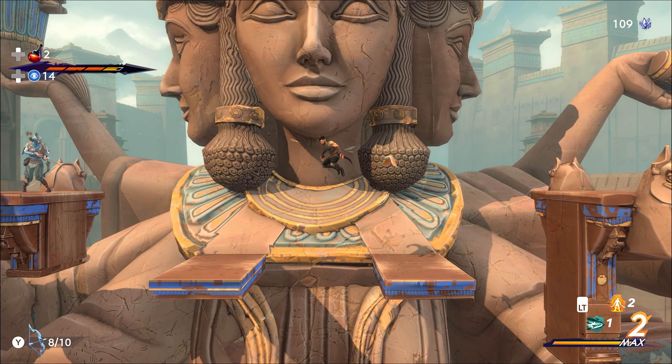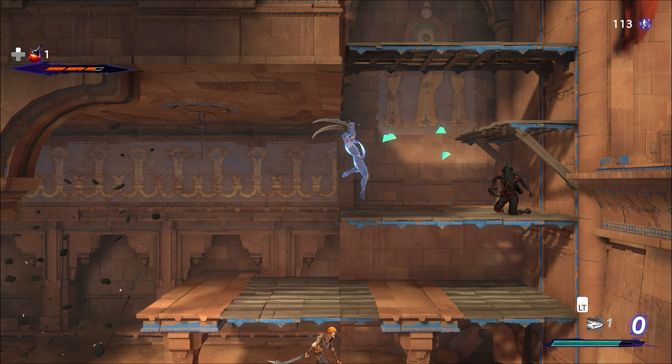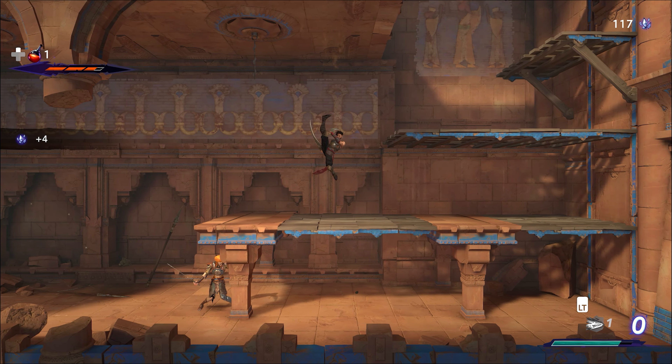Combat is relatively straightforward with a button to attack with Sargon's main swords — yes you can just smash the attack button and perform combos, but there is a little more to it. We've got the option to do some pretty sweet combos and flourishes by incorporating jumps, dashes, and slide abilities.